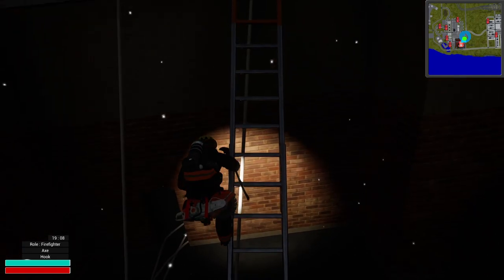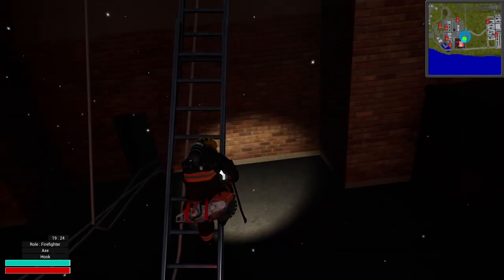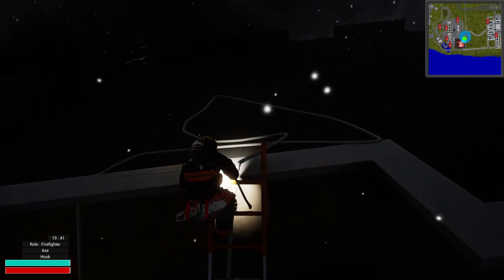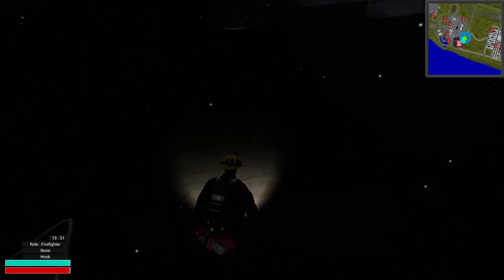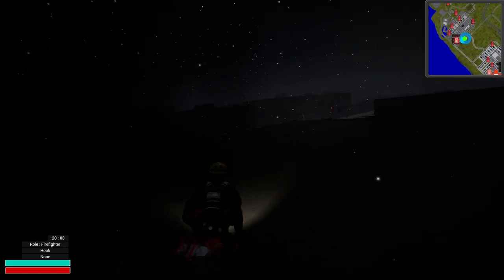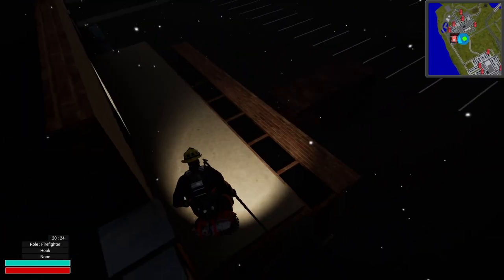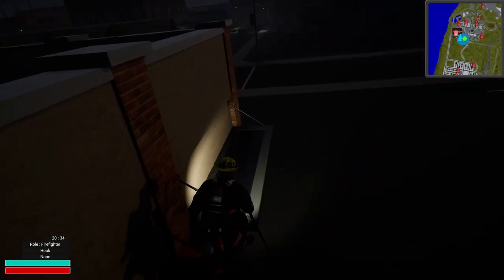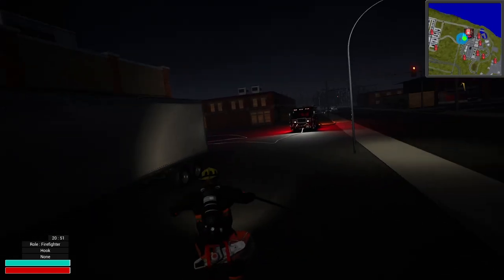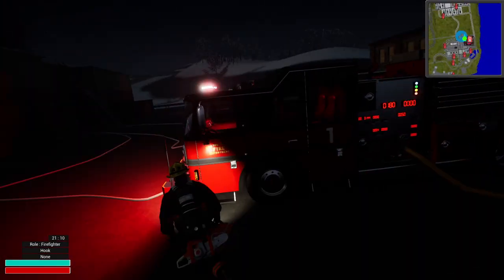If this doesn't work we'll just showcase one more thing and wrap up the video. I can't seem to hook the floor here — I probably can only do it from the inside, or it's because this is a cement roof. I just don't know how to get to that second floor because there's definitely something on fire up there. But yeah, I think that's pretty much the showcase of the game — it's very realistic as you can see.